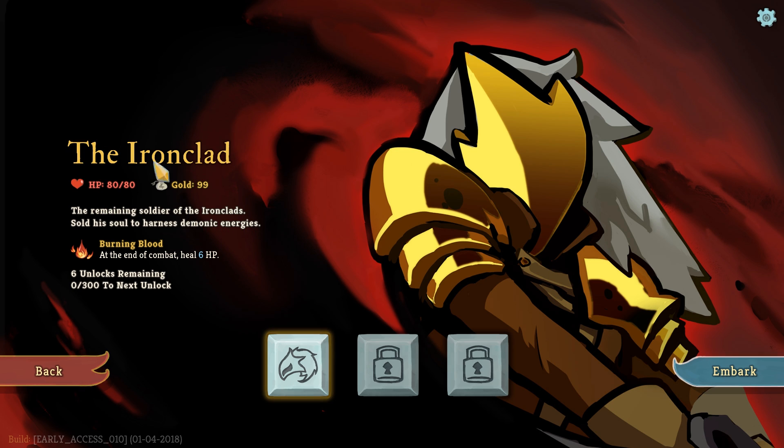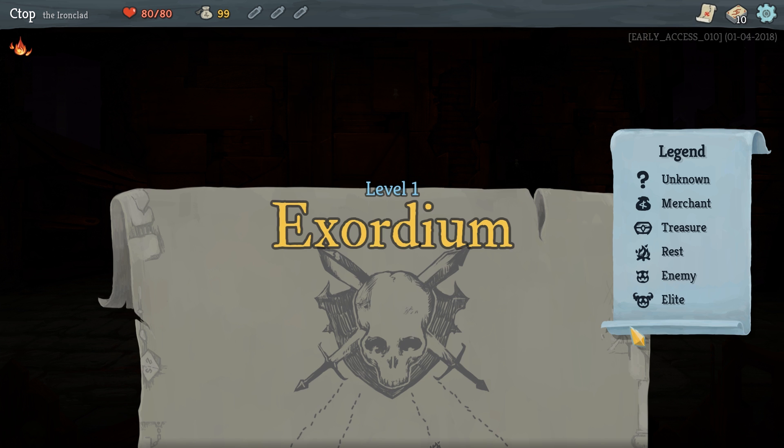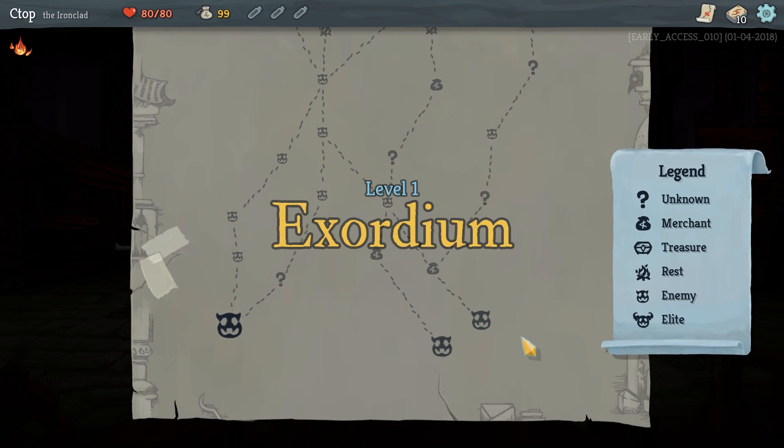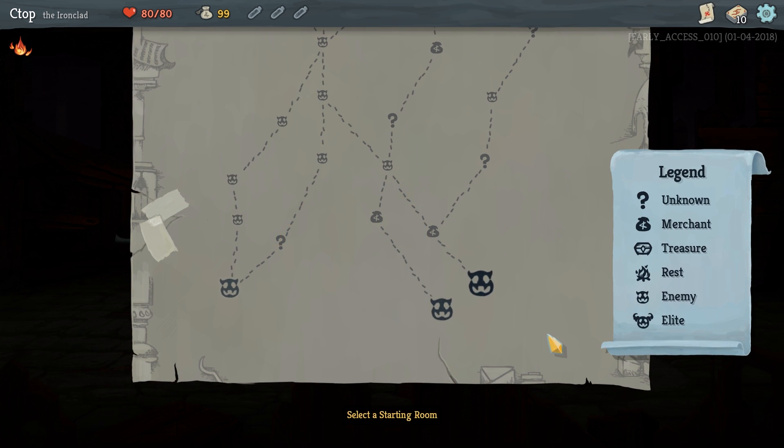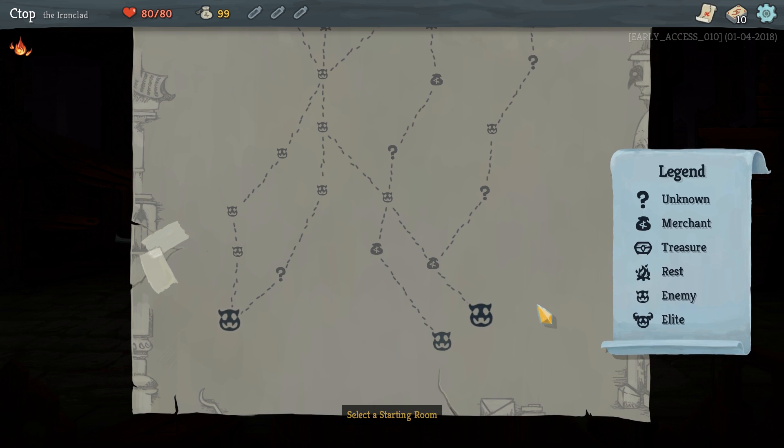We're gonna be starting with the Ironclad. He has 80 HP, starts with 99 gold, and gains 6 HP back after every combat. Words are hard today — I'm having trouble talking. As always, if you enjoy, make sure to let me know by leaving a like or a comment.